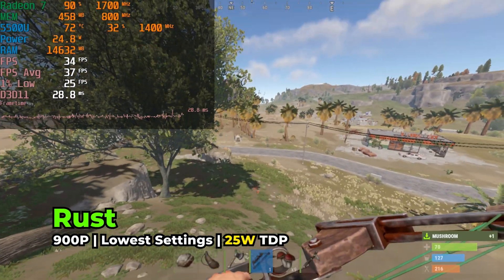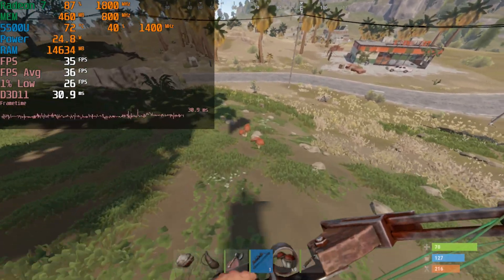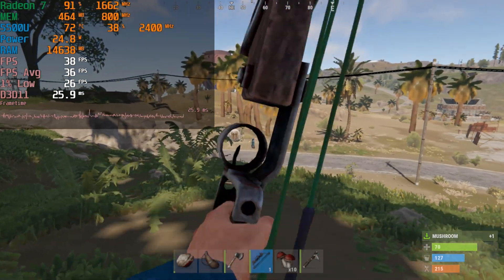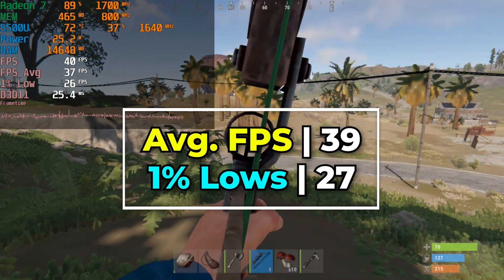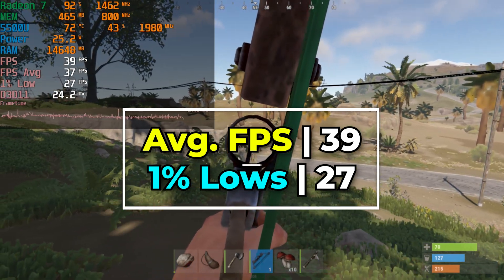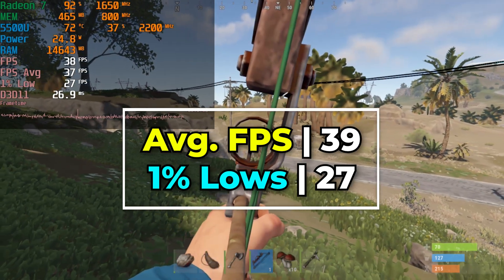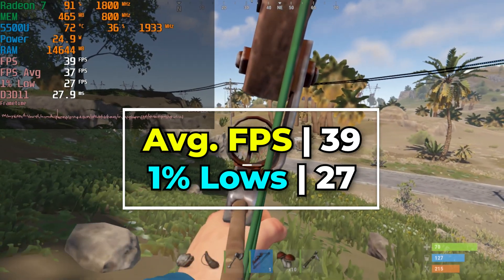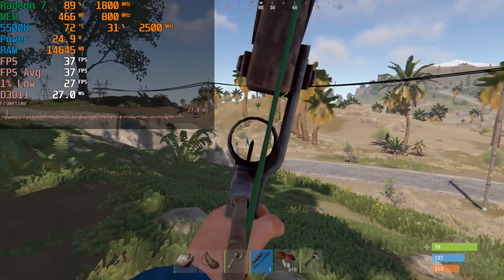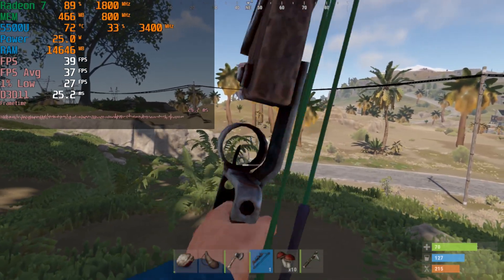If we raise the TDP up to 25 watts and stay at 900p, the boost in performance really isn't that much more significant — we're still around the same range. Keep in mind that the 1% lows are at the range they are because as soon as you pull up any menu, you take a pretty noticeable impact in performance. So what you really have to pay attention to is the frame time charts. They are at least consistent enough that while you're actually playing the game, you're going to get an above 30 FPS experience most of the time, though for a game like this, that might not feel like the greatest experience ever.